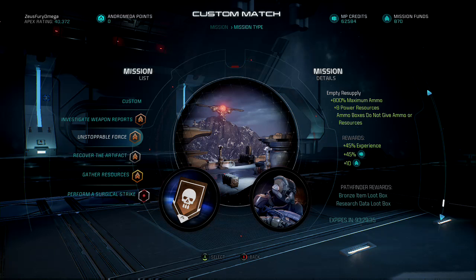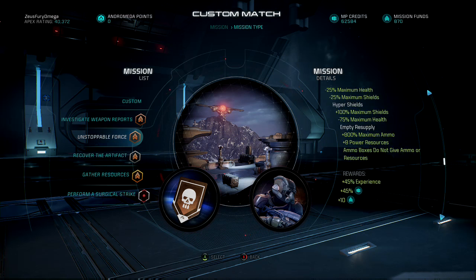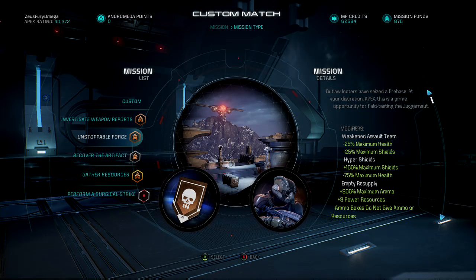The rewards are pretty sweet: 45 extra experience credits, 45 mission funds, and the bronze tier pathfinder rewards — the usual item, research data, and loot box. I'll probably be running that with the juggernaut and see how it goes. He's already rank 20, has the veteran bonus and all that, but I really want to know how that weakened assault team and maximum health reduction will work.